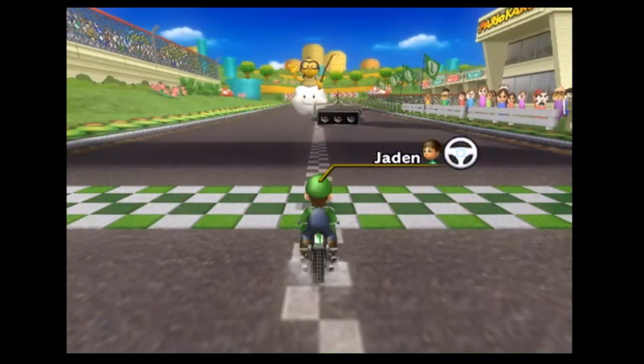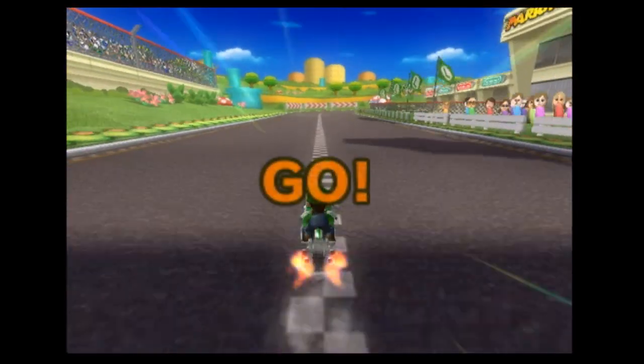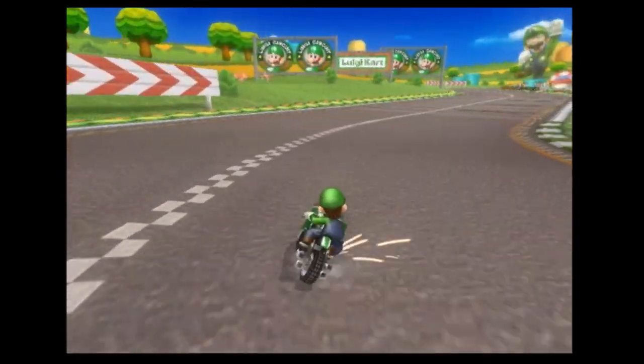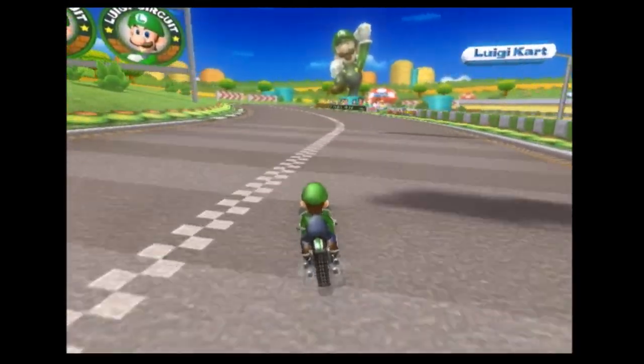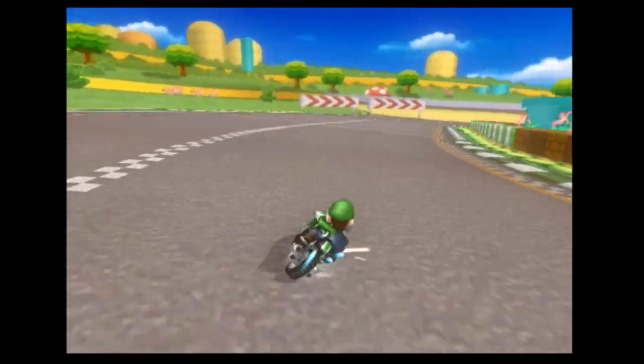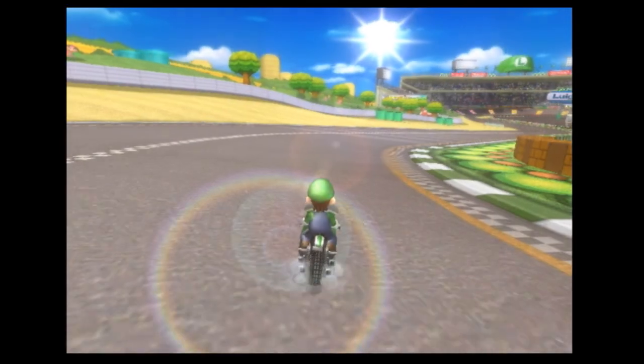You'll notice immediately none of the things appear on screen — there's no mushroom counter, no lap counter, no time, no minimap, none of it. Which makes sense, because think about it: during a regular replay, those things don't appear. They're programmed to not appear. Another interesting thing that happens is when you press the 2 button, the replay menu pops up, and we'll look into what each of these options can do.